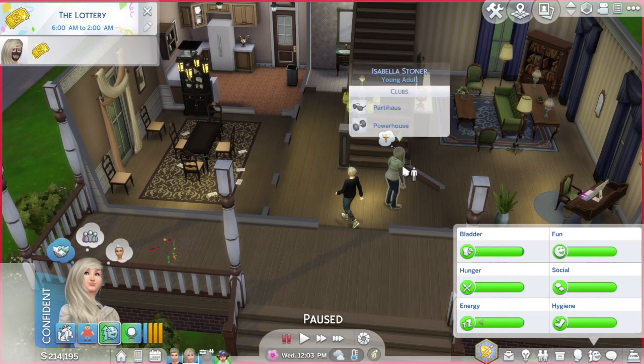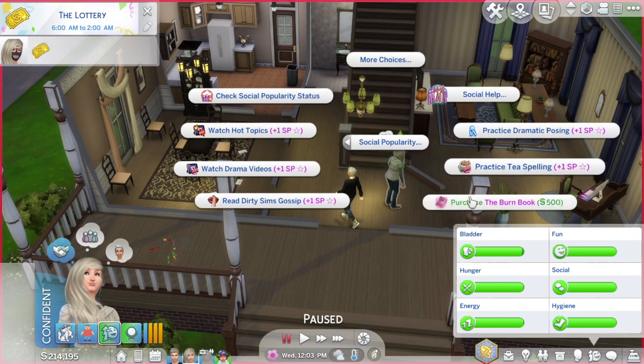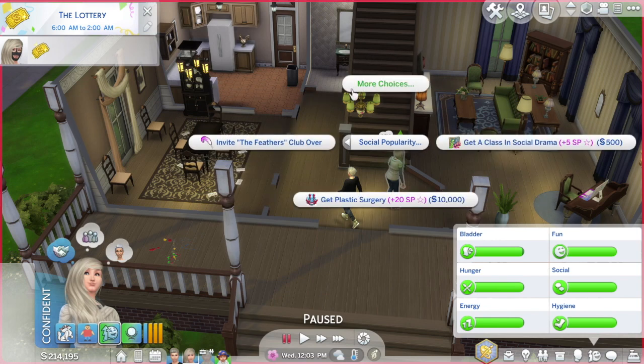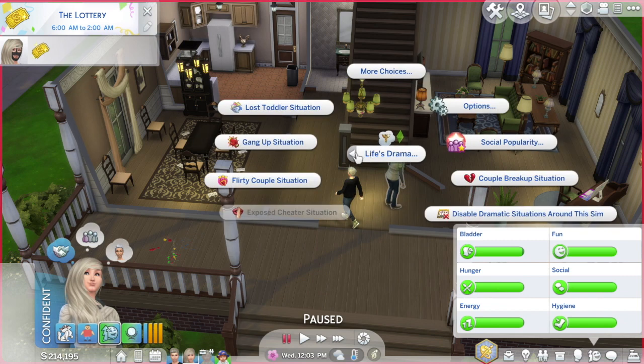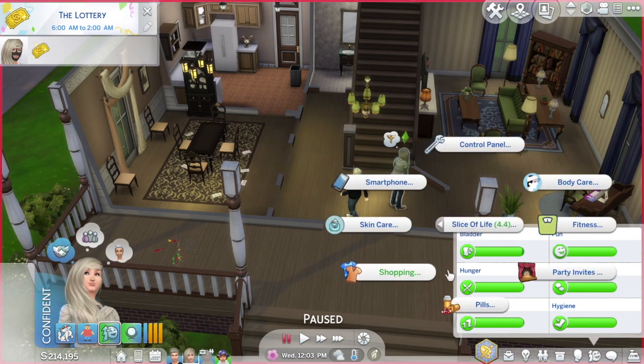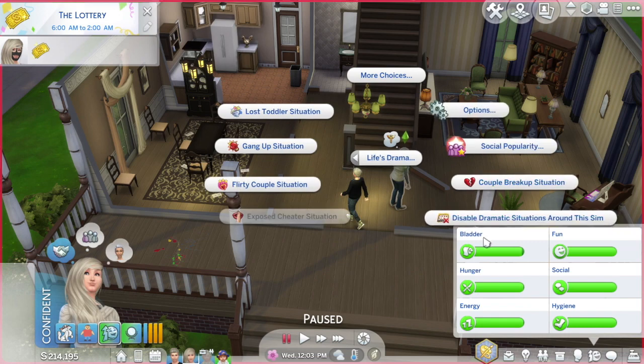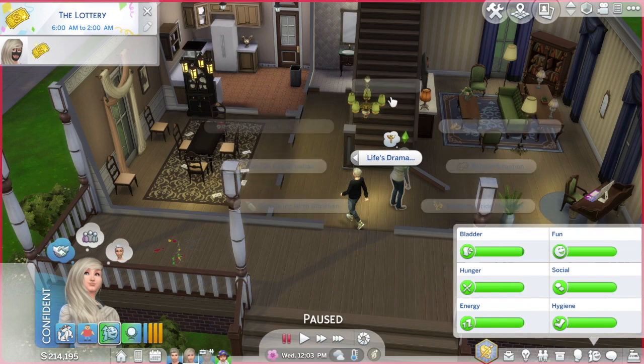Yeah, that's basically the gist of this mod - the burn book and the situations that can happen. This is another one of my favorite mods if you want to add drama without creating it yourself - it'll just do it for you. There's also the plastic surgery which I'm not going to demo because that'll take a while. If you get tired of all the stuff popping up, you can go to disable the situations and all this will go away.